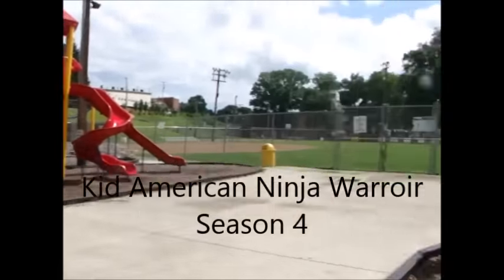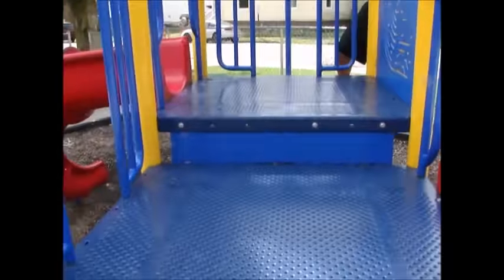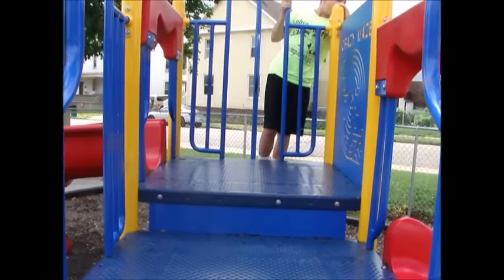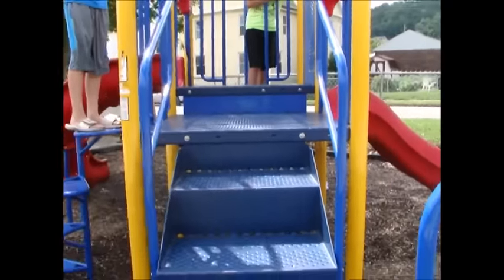Welcome to Kid American Ninja Warrior Season 4. This is the first qualifying course of Season 4. Competitors start from the top blue platform, announce their name and the times they have competed on the show. Once their first foot hits the next blue platform, their time starts.